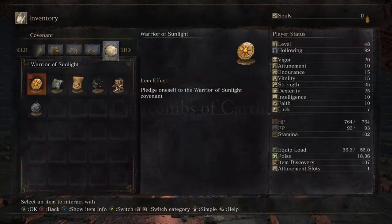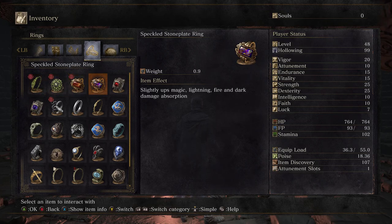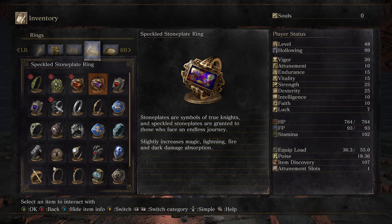The Speckled Stone Plate Ring is the one we get from Sigmire in the first game. I didn't do that because I didn't kill him, but it apparently gives it to you if you do something right in the Izalith. Stone Plates are symbols of true knights, and Speckled Stone Plates are granted to those who face an endless journey, slightly increasing magic, lightning, fire, and dark damage absorption.